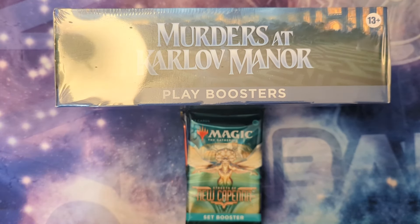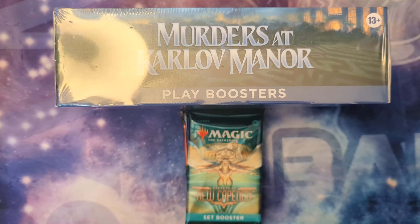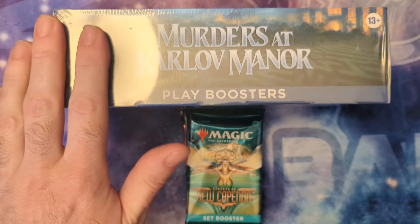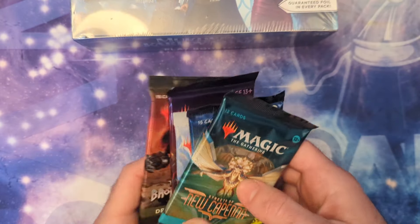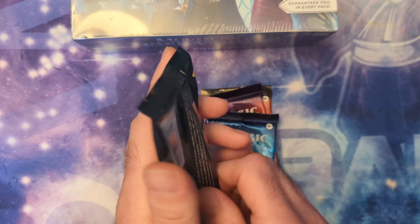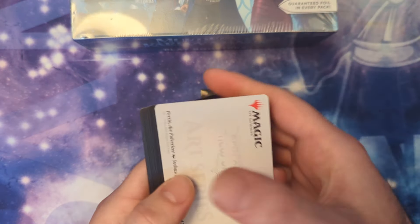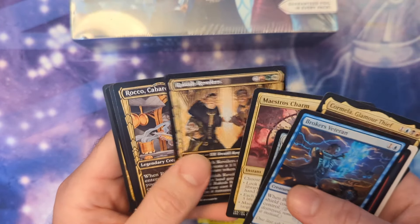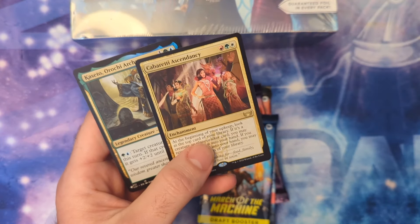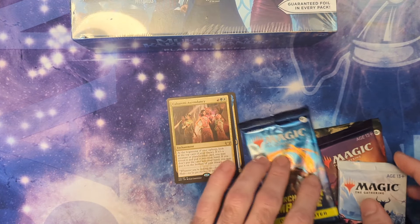All right everyone, final Murders at Karlov Manor product will be opening right here in a play booster. I know it's cowboys cards out right now — Thunders of Outlaw Junction — we're behind so we still have this set, but to spice this up a little bit and try to make it more exciting, we've got a couple of random booster packs right here. Let's crack these open in addition to this and see what we get. That is what we do on this channel. Hopefully there's a tri-land in there, but unfortunately not — so the New Capenna set booster was a failure.